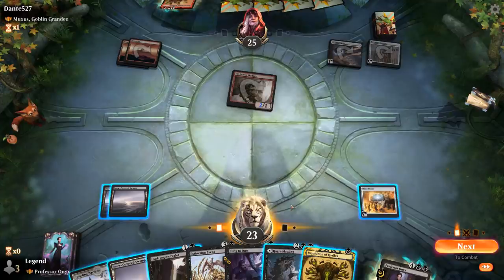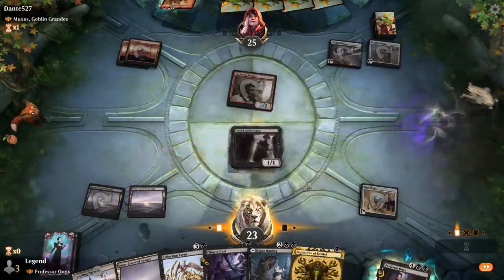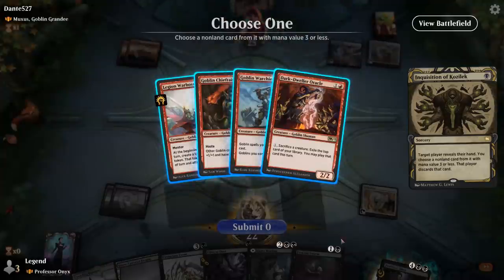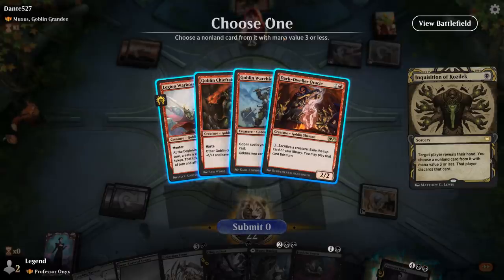Inquisition is a bit late to the party. We play Dusk Legion Zealot first and then Inquisition to see a scary hand — Goblin Warchief can discount Muxus, Goblin Chieftain pumps goblins making the Dodger harder to block, and Goblin Warboss can generate an entire army. We're not too upset if they play a three-drop since we can Extinction Event on odd next turn. We take the Warboss since it leaves behind a token, and play a tapped Hagra Mawling.